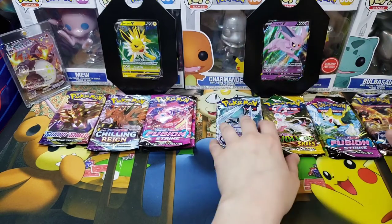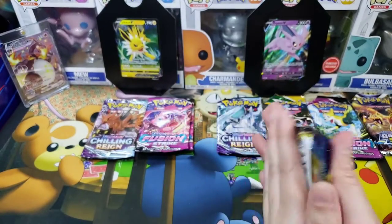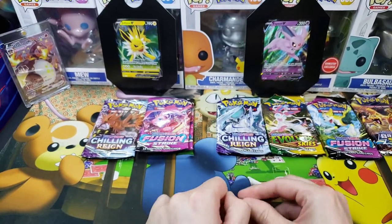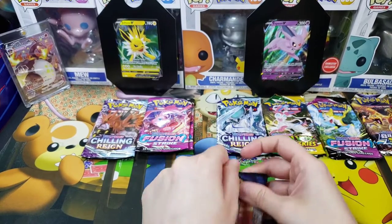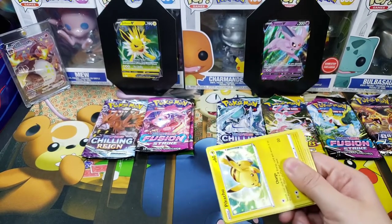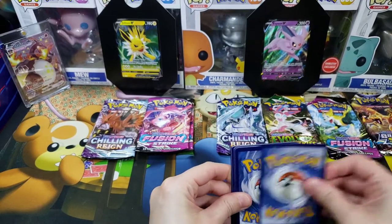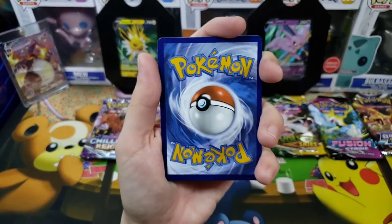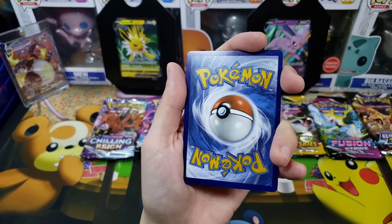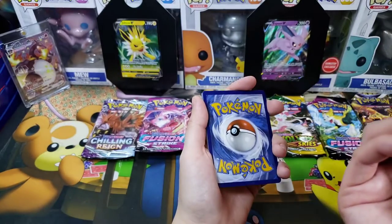Jolteon packs! We're starting with Sword and Shield base set and moving to Fusion Strike. We haven't opened Sword and Shield base set in a minute — we have two ETBs we could still open at some point. Let's guess that energy: going electric for the Jolteon tin, going psychic for the Espeon side. Let's see it — it is exactly what we said. Don't question it.